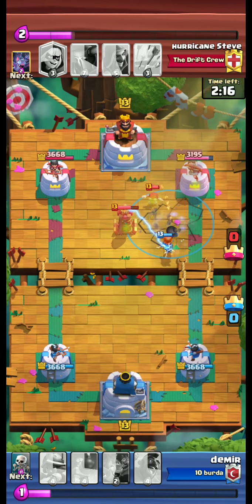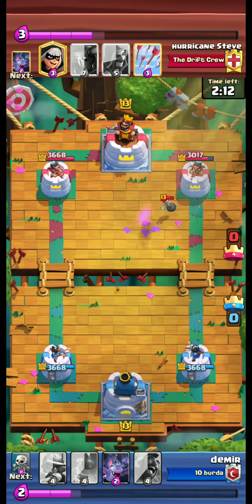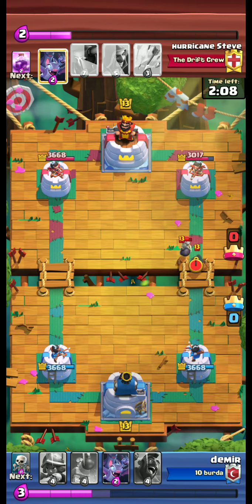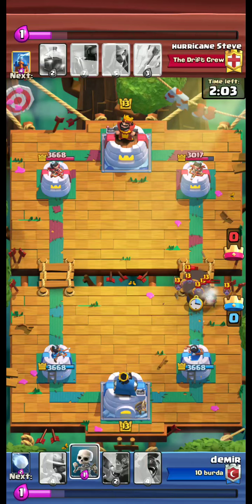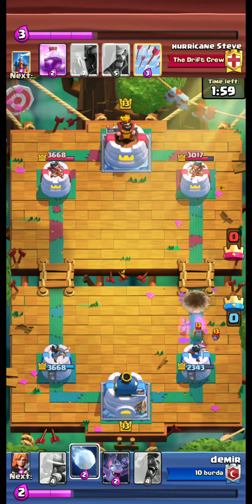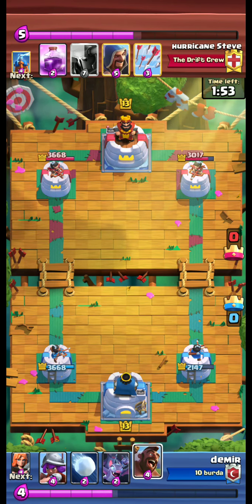We use earthquake on the tesla tower, the bomber, and the tower. A bandit, bomber, and bats attack — wow, that gave a considerable amount of damage to our right tower.